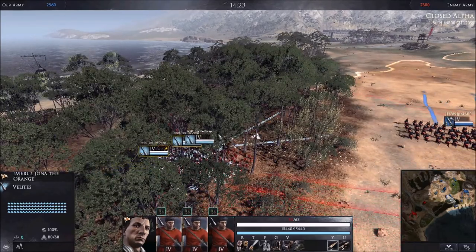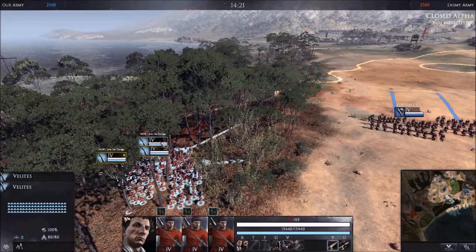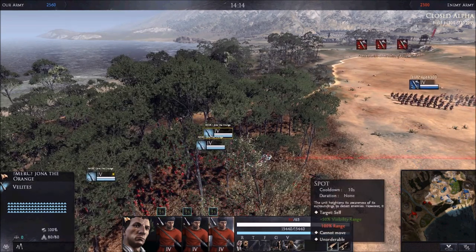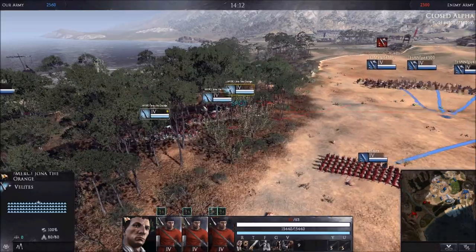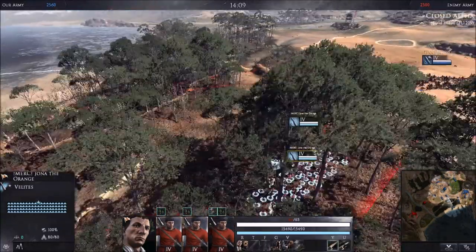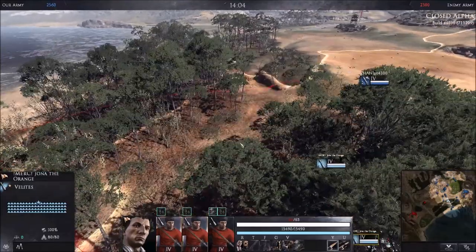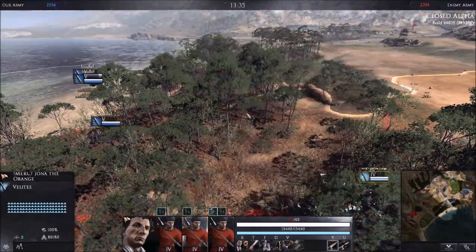Unit abilities you will usually see on Javelineers are Spot and Focus Fire. Spot grants a large vision bonus that makes your unit immobile. As you can see in this video, Spot is being used by the unit up front to give vision in the forest, and the two units behind can now advance a little more safely.